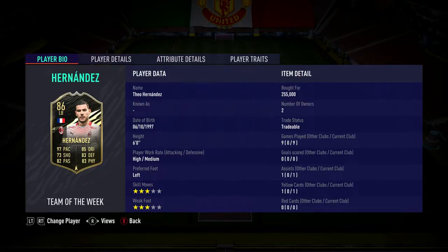Welcome to another video — this is FIFA Beetle. Today we have a player review of 86 in-form Theo Hernandez, the AC Milan left back. He's a French left back standing at six foot tall with high/medium work rates, left-footed, three-star skill moves, and three-star weak foot. I played him for nine games — zero goals and one assist — and bought him for around 255K this Christmas Eve morning.